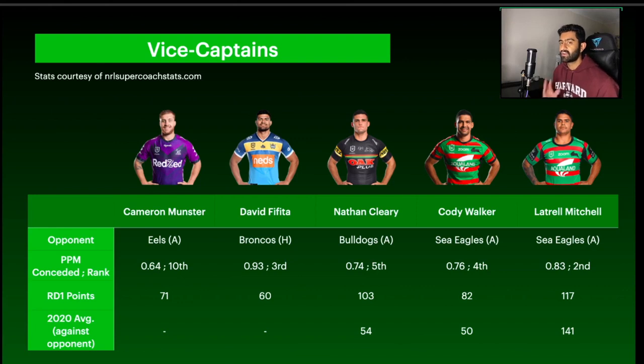Nathan Cleary is next and will likely be a very commonly captained or vice captained player, given the Panthers are playing the Bulldogs. The Bulldogs were the fifth worst team in the comp at defending the halfback, and they're going up against arguably the best halfback in the comp. The Panthers didn't miss a beat last round against the Cowboys and I fully expect them to run up a score. The only downside is that wet weather is predicted in Sydney over the weekend, which could limit attacking upside. Still, Cleary is a safe VC or captain option — he's coming off a 103-point performance last round.